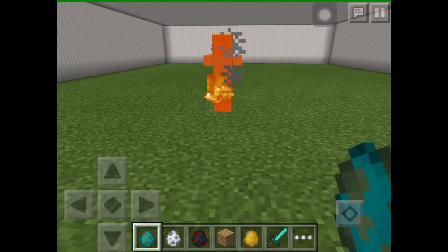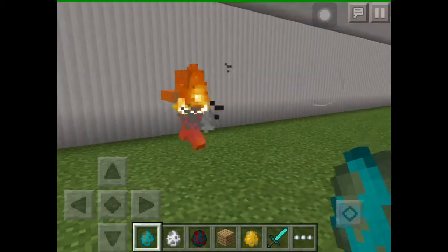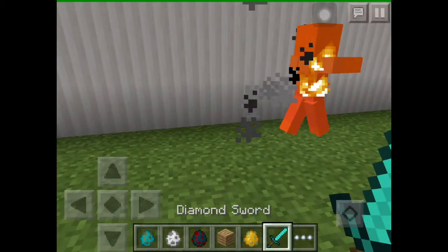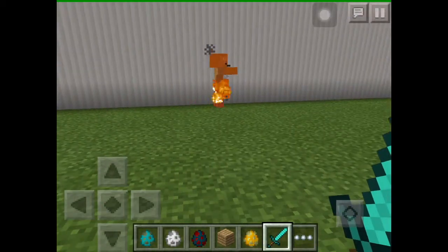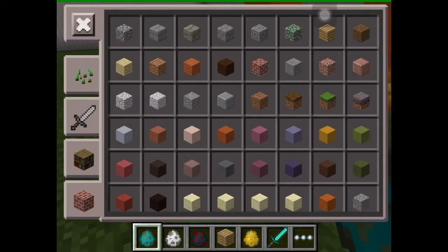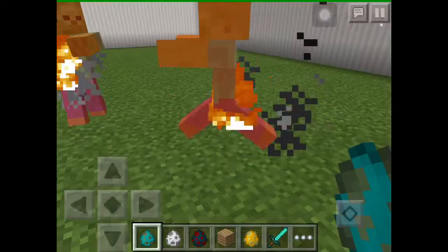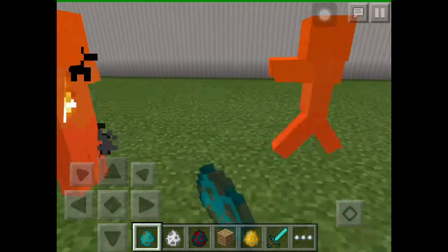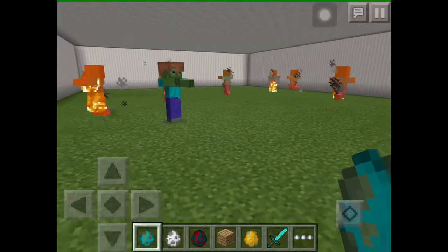On easy mode, the zombie has moderate health. It's weird that he's burning — it is daytime and it's a covered roof, so that's a strange glitch. Anyway, if you spawn zombies in easy mode they won't have any armor, but if you go to the next difficulty — normal — they could have weapons or armor.